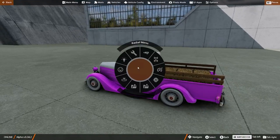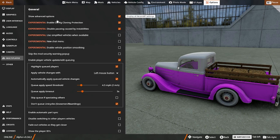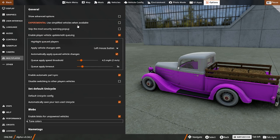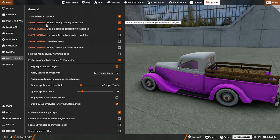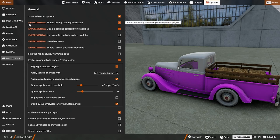Hit your escape key to go into your menu. Options. Multiplayer options and check advanced options — normally it'll be like this, you won't see all of that. Advanced options, and bam — Enable Config Cloning Protection. You can read it.